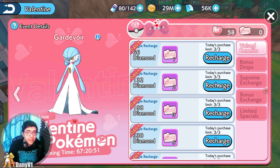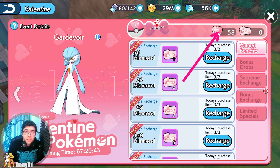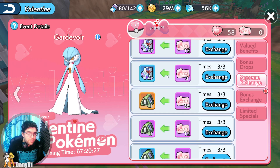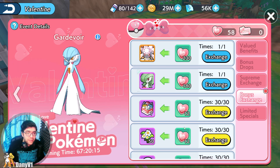Same logic as all the other events: you can obtain the free currency, the holiday coins, and you can obtain the coupons. Coupons are by recharging, and this one is by raiding the maps, as we saw a while ago. The exchange for the coupons is pretty much the same — as you can see, we can obtain a Zacian over here. And then the normal exchange for the holiday coins has an extra Pokemon over here.